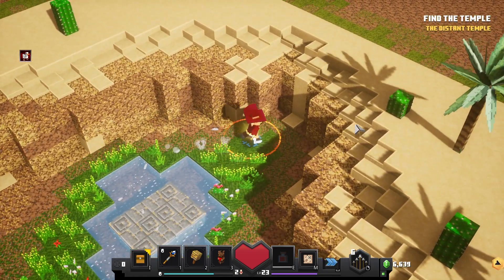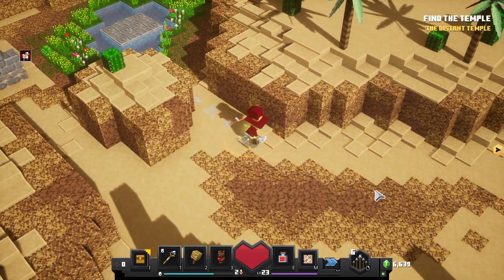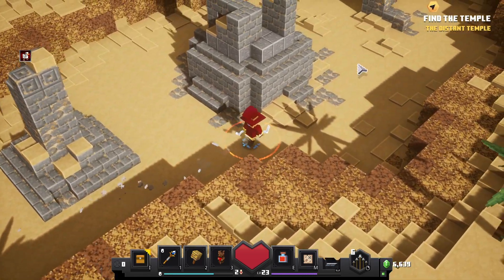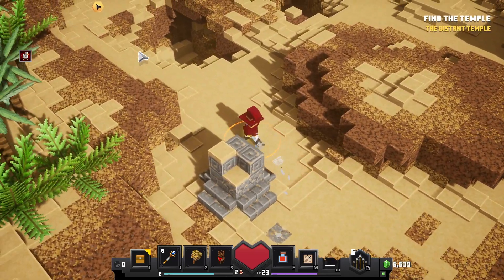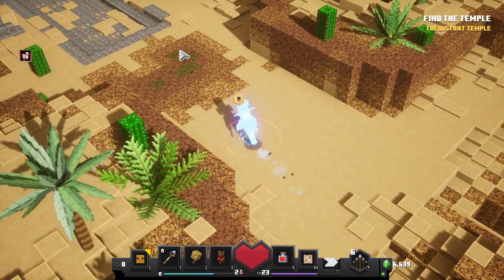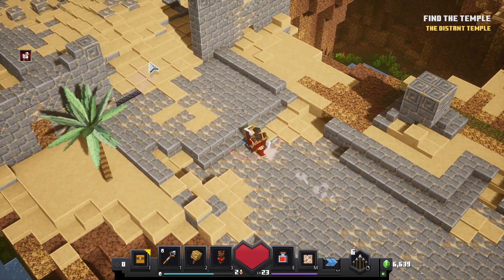I mean, I guess I did get all the chests, at least from what it says on the map, but looks can be deceiving — and the map can be deceiving too. Fine, I guess I'll keep going. This is a big empty area so it's probably a boss fight of sorts.